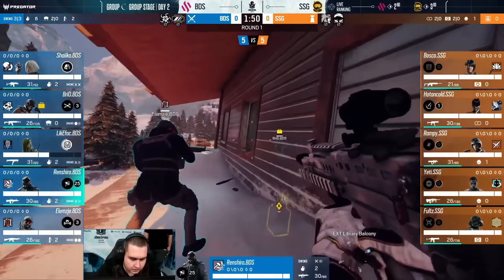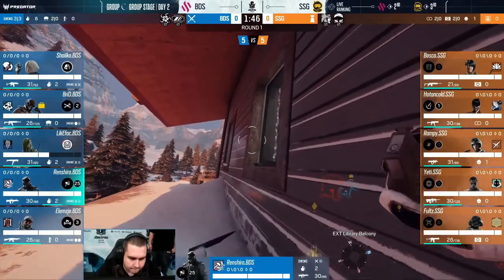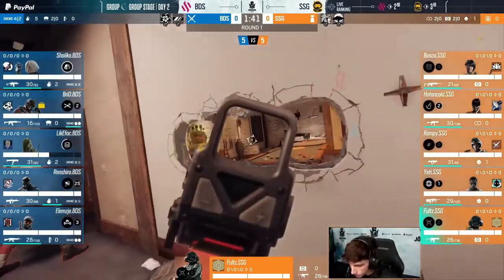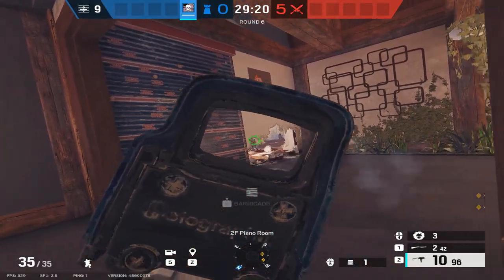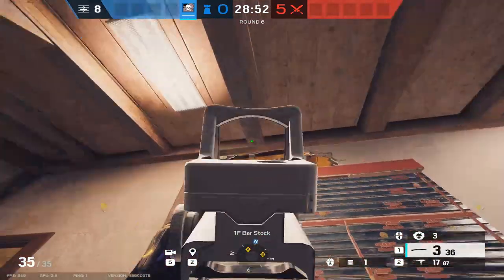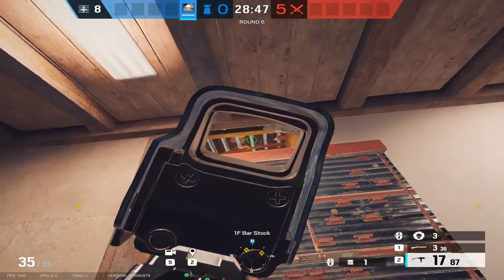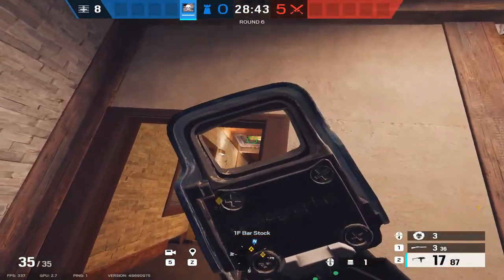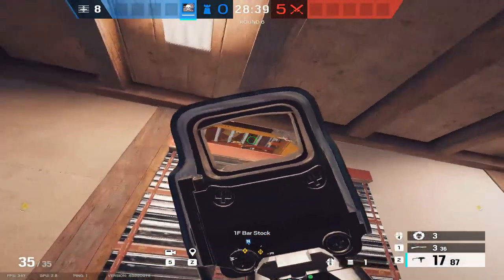Jaeger is starting in the library corner. He'll only have one ADS here, so he'll just be planning to waste a little bit of time and utility, and will fall back as soon as they start burning him out. After he drops out of library, he can rotate back up the blue stairs and play around the office side, holding any lurkers from the bedroom side as well as the K9 window jump-in through the feet holes. Smoke is playing in stock and can hold both library windows from here. While Jaeger is still in library corner, Smoke should hold the single window and Jaeger holds the double. After Jaeger drops down, Omai can switch to the single window and Smoke can start holding double from stock.